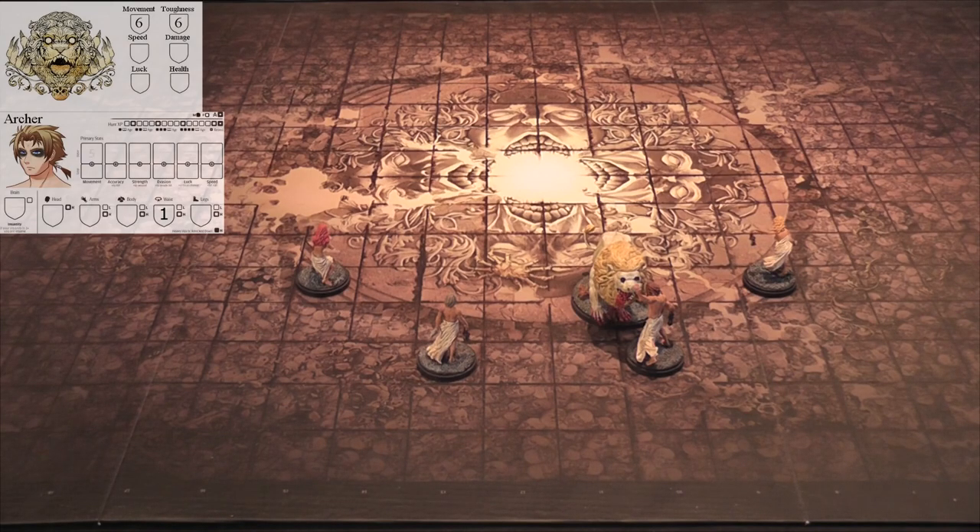The way that damage works in Kingdom Death is you have your armor in each location. Once all your armor is spent in that location, you take a light wound in that location, then a heavy wound. Every subsequent hit to a location that already has a heavy wound will continue to be another heavy wound, and you do not want to roll on the heavy wound chart. We will go ahead and mark on Archer that he has a light body wound and a light foot wound.